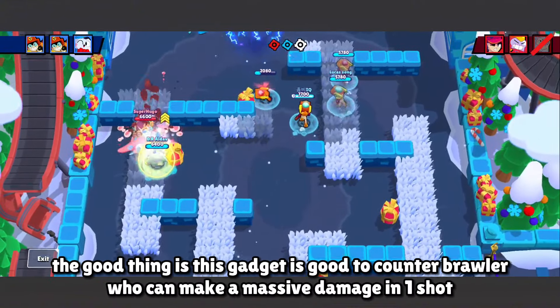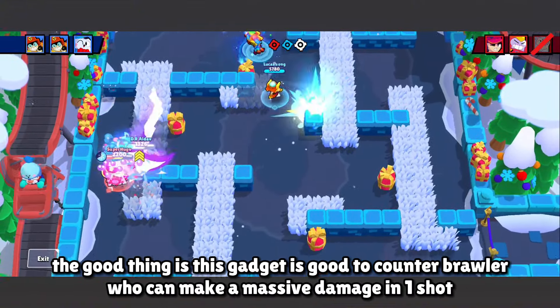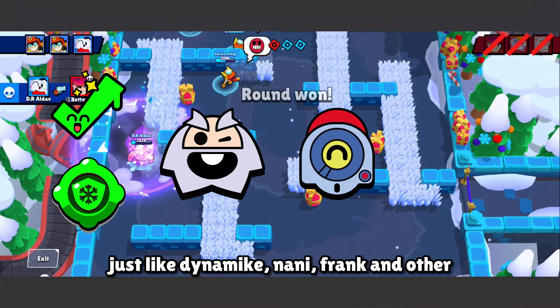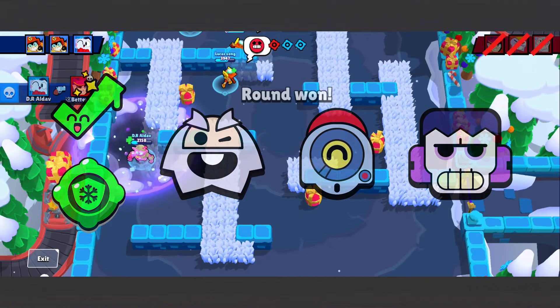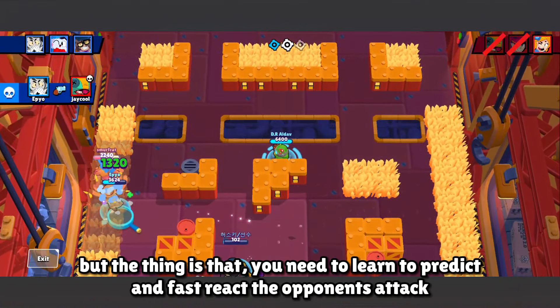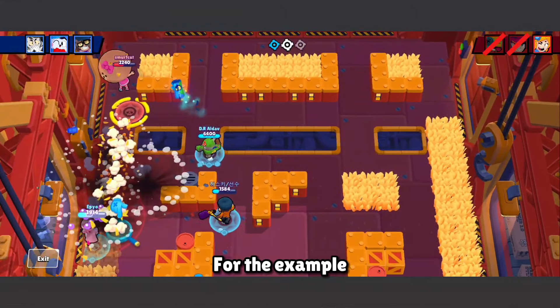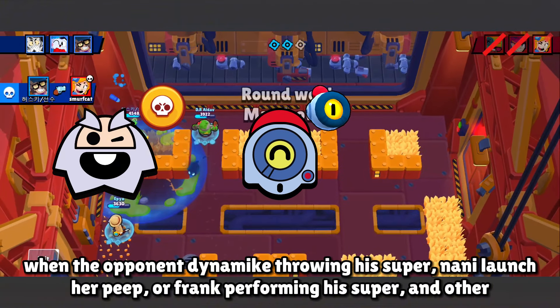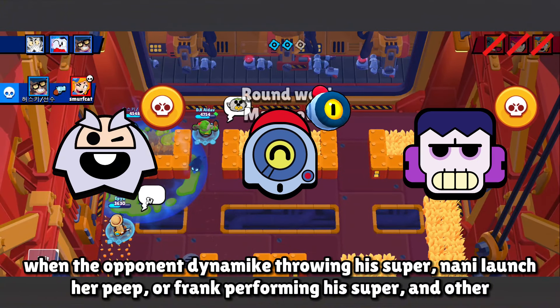The good thing is this gadget counters brawlers who can deal massive damage in one shot, like Dynamike, Nani, Frank, and others. But you need to learn to predict and react quickly to opponent attacks. For example, when Dynamike throws his super, Nani launches her Peep, or Frank performs his super, you still have time to recognize their attack and avoid it with this gadget.